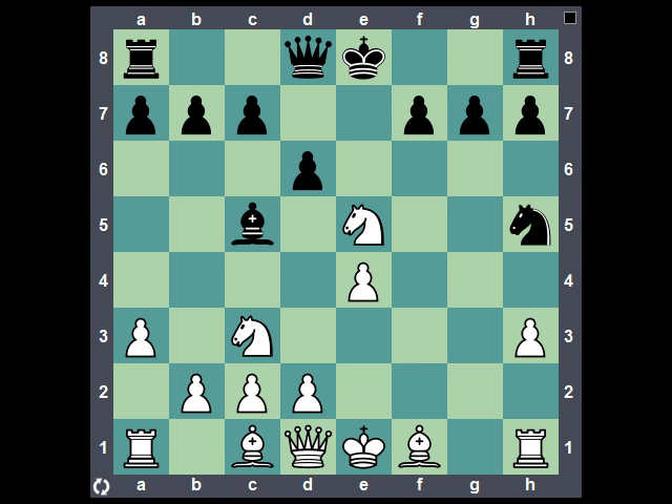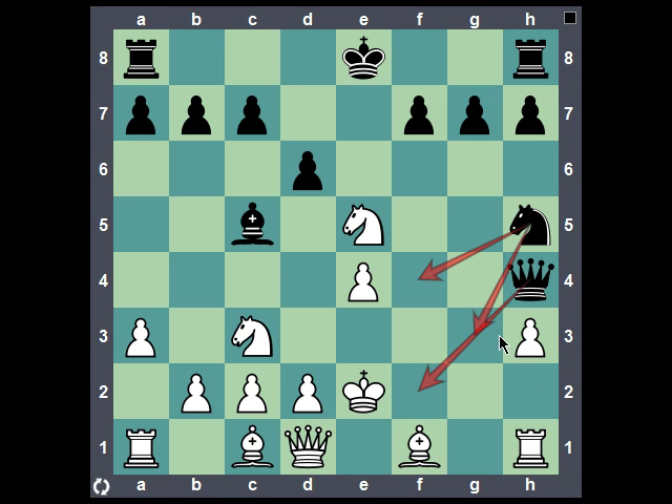The first move — and I hope you found this — was queen to h4 check. This knight out on e5 is now looking a little bit silly because it's taken away the defense of the h4 square, and now black is able to exploit these weak dark squares. There's only one move for white in reply and that's king to e2. So if you were identifying candidate moves here, you probably should have looked at queen to f2 check, knight to f4 check, and possibly knight to g3 check.